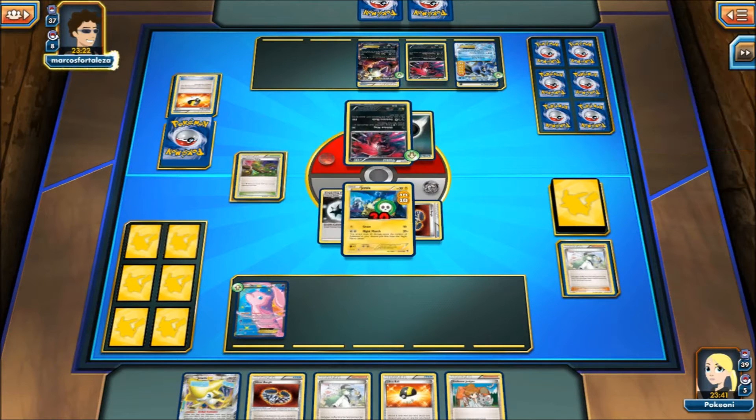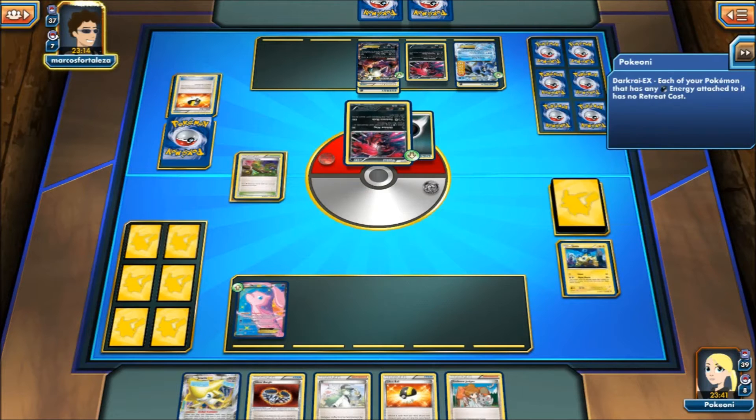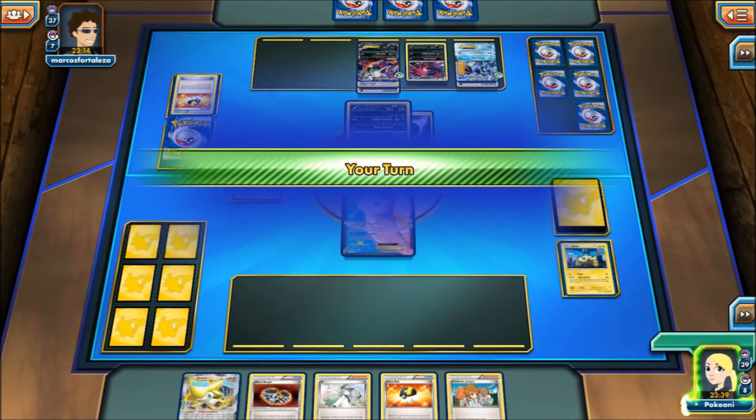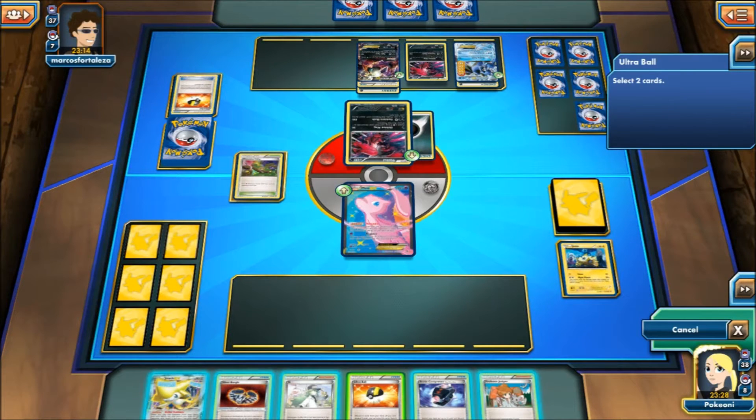Here we're going to see a Muscle Band going to the Darkrai. And here we're going to see a Beilieving Wing — Beilieving Wing does 30 damage, you attach a Dark from the discard pile to a Pokemon. Imagine if I'm going inside his Darkrai — that's a matchup that's kind of bad for me. Here we see an Ultra Ball. Once again, they didn't play a supporter last turn. I don't think they played a supporter — let me check.